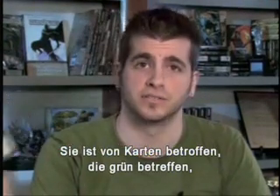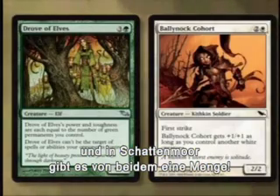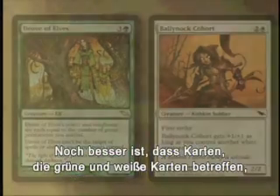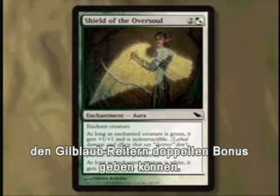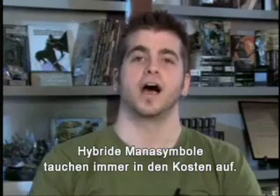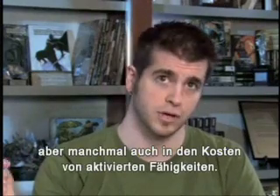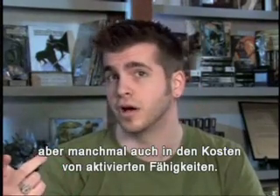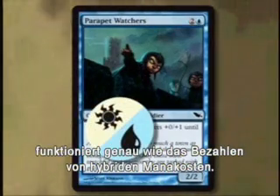It's affected by cards that affect green cards and cards that affect white cards. And in Shadowmoor, there are plenty of both. Even better, cards that care about both green cards and white cards could give Wiltleaf Cavaliers a double bonus. Hybrid mana symbols always appear in costs — usually in mana costs, but sometimes in activated ability costs. Paying a hybrid ability cost works just like paying a hybrid mana cost.